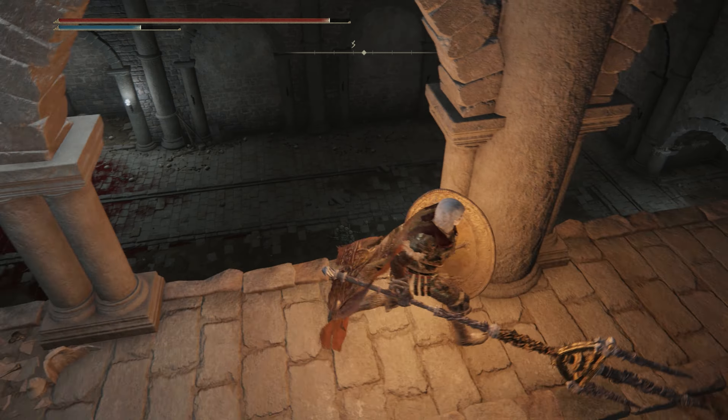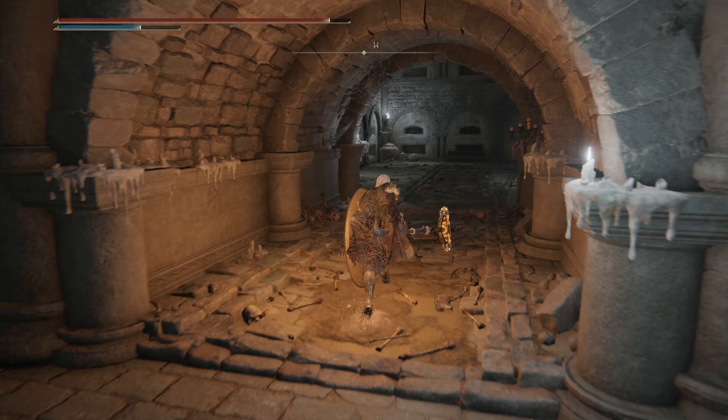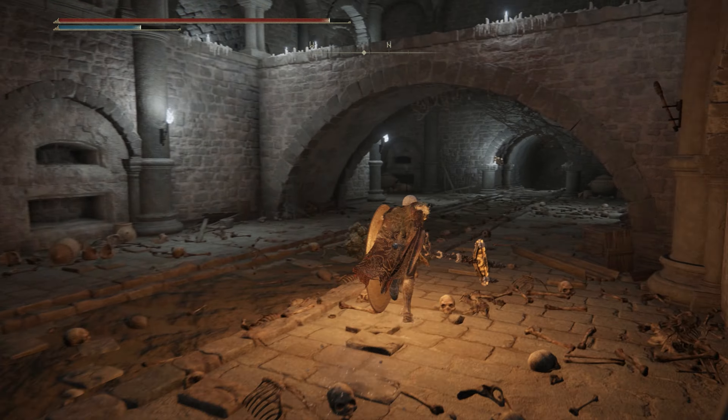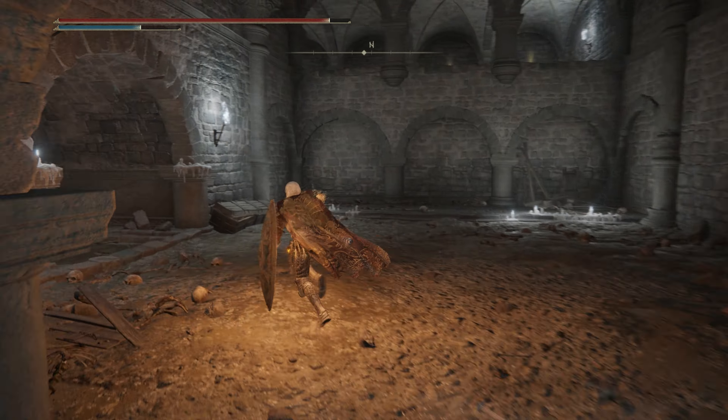From here we're going to diverge from the main path a little bit so that we can obtain a hidden item. If you look at the corner of the room, you'll see the spike trap shoot down and there's a small window of opportunity to hop on. Use this to reach the hidden area.